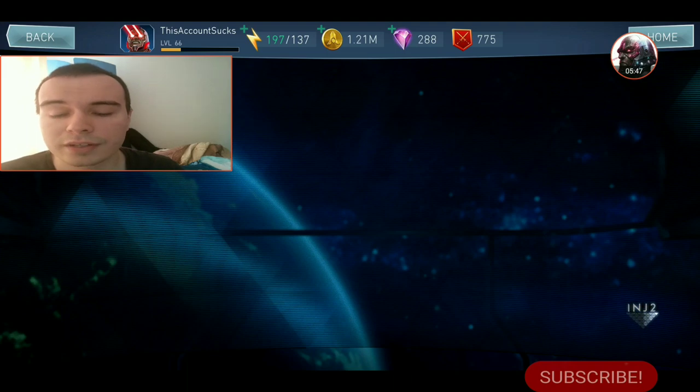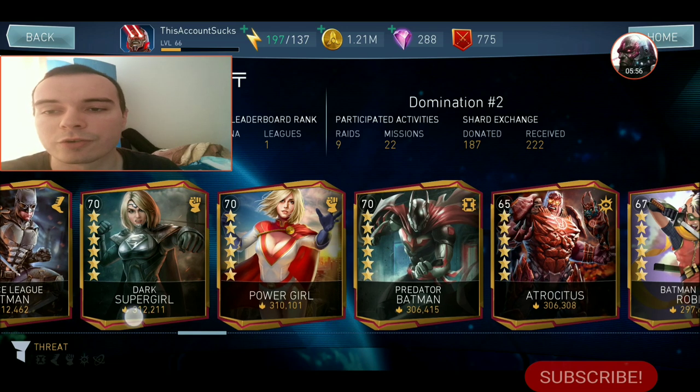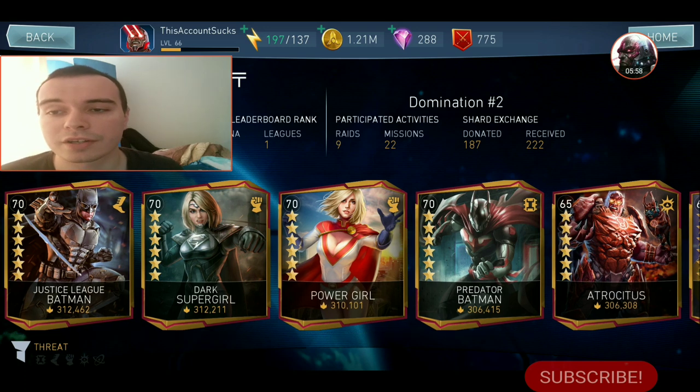So those are the classifications of support characters: there are primary support characters, secondary support characters, and support characters that are a little bit of both. A primary support character is one that has no other specific role than being a support, and you can build him for any reason. A secondary support character is a character that is very good at something else but can also be a support — or even both.